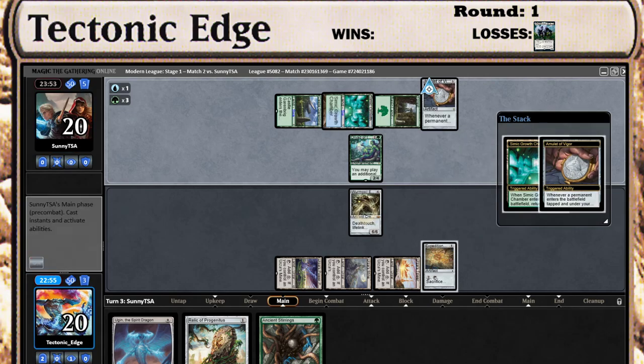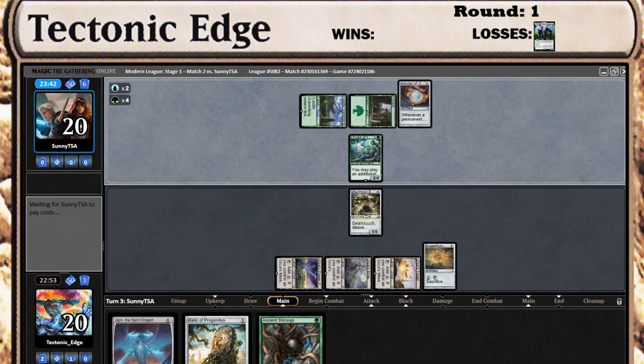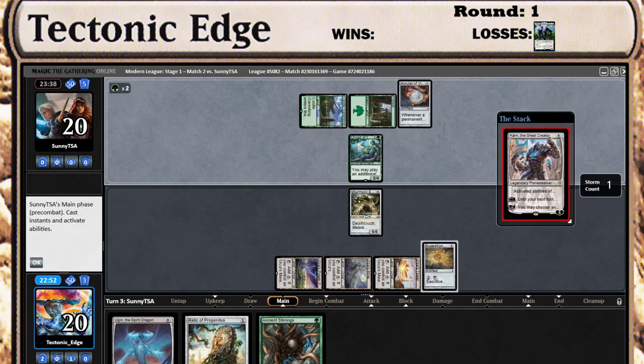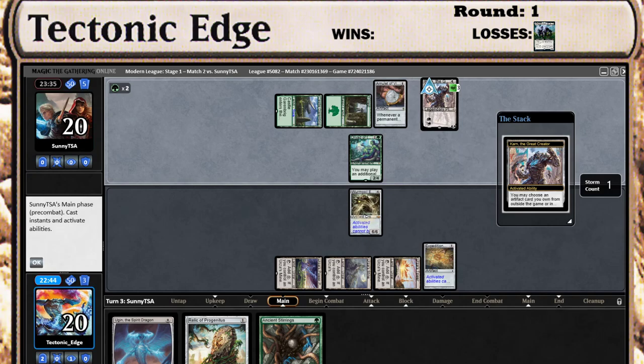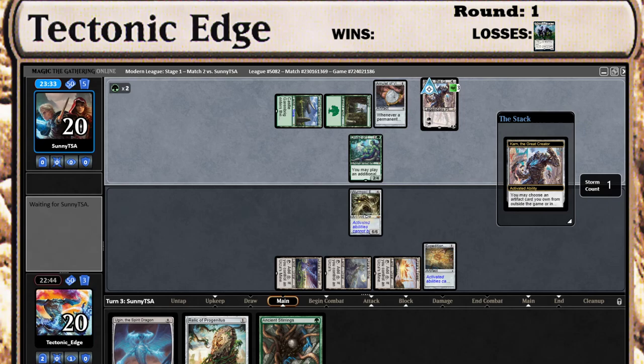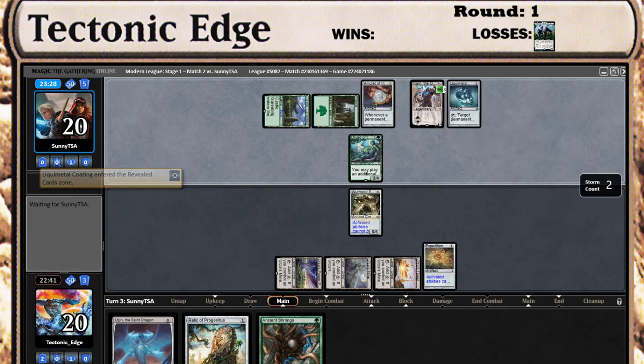Yep, generate a bunch of mana. Alright then. Yep, there's a Liquimetal Coating.